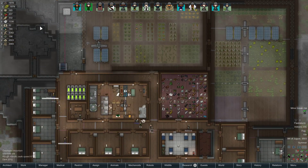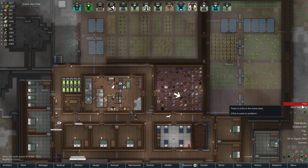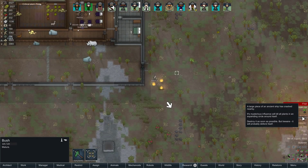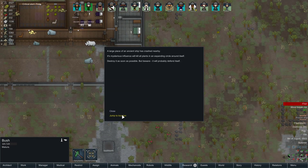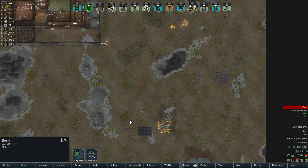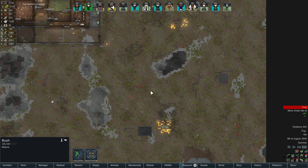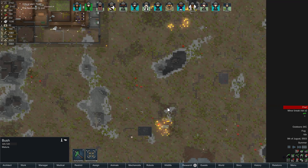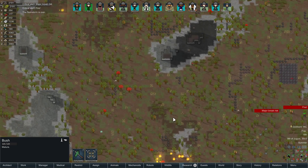Still got that uranium we can mine out at some point. A little bit of fire there. And a poison ship! Well, we don't have to rush too much — we'd have to get it before it kills all our plants, but it's a little less concerning to me than a psychic ship.